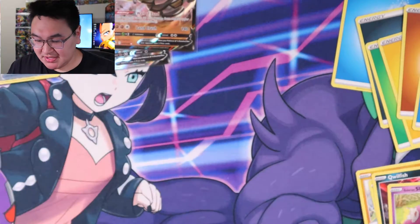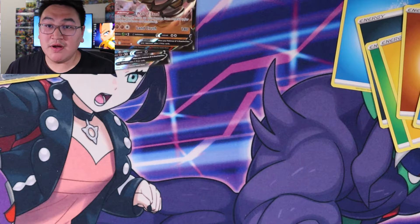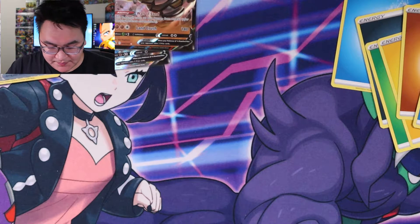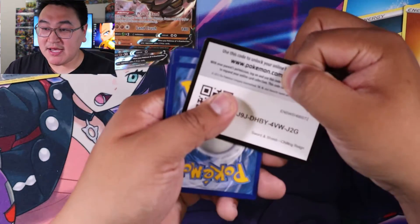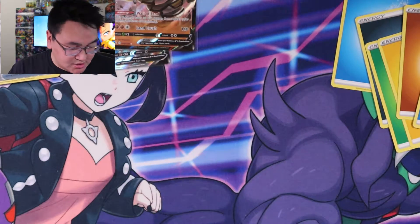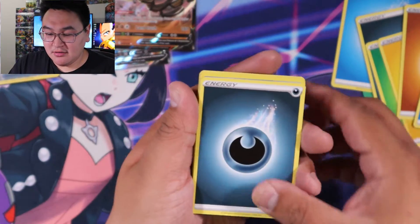I don't even know if we have this one yet — that is nice! Nice — two hits this box, all three if you count the holo rares. Last pack — can we get some last-pack magic? One, two, three, four — psychic... oh, dark.